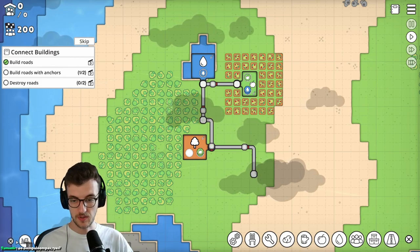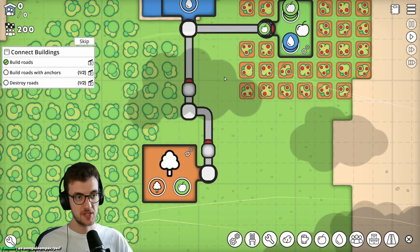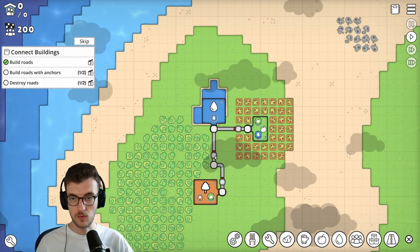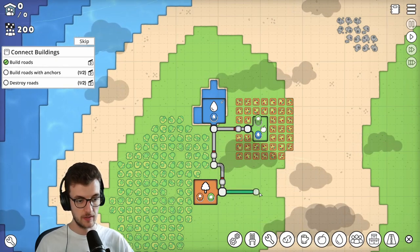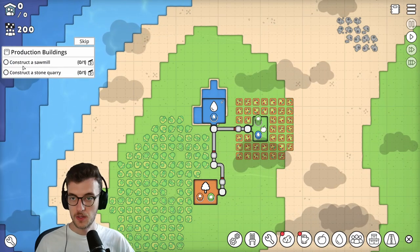The destruct button is under here - Z, delete. These workers are kind of like Oompa Loompas. They do stuff for us - he's taking apples places. They will transport the resources for me. I need to build another road with an anchor, so let me knock one out. And destroy roads - we can destroy that one.